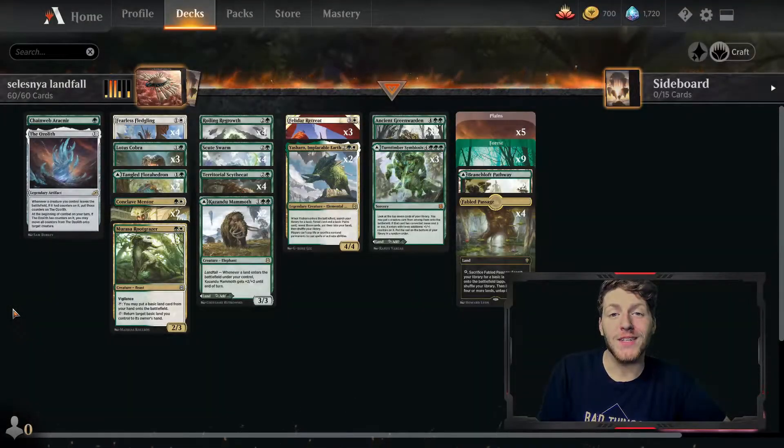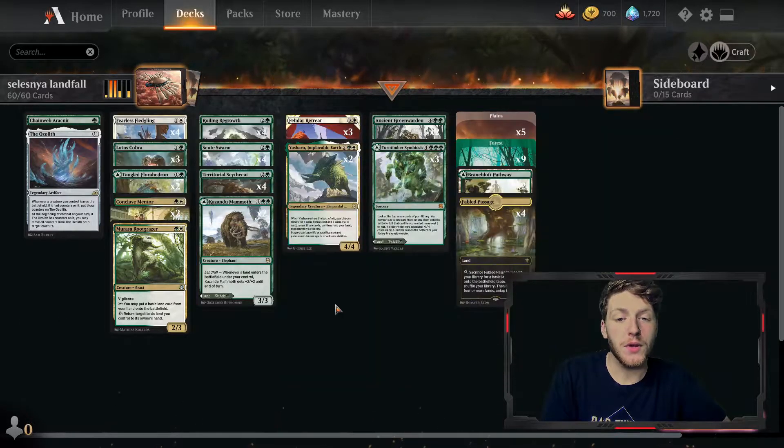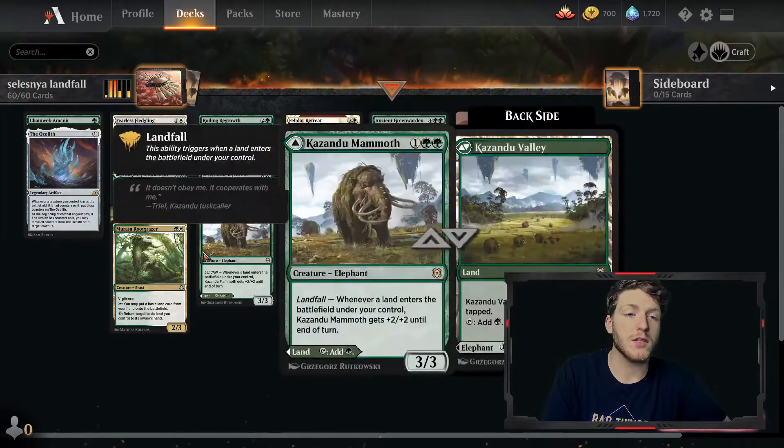Welcome back everyone. It's Untap Your Go and today we're playing Selesnya Landfall in Standard. What we're trying to do is put as many permanents into play that benefit from the landfall trigger happening and then find as many lands as possible.